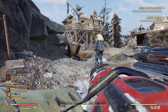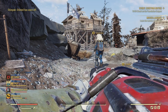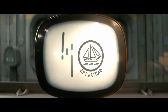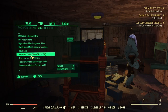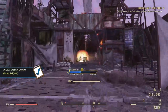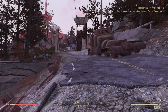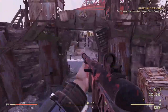Up first, you've got your Pleasant Valley Claim Tickets, which you get from the corpses of slain Scorched throughout your time in Appalachia. You gain access to the basement where you turn the tickets in by completing Rose's quest line.